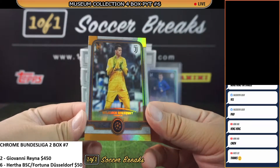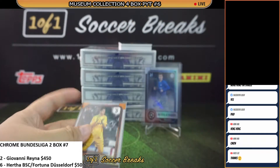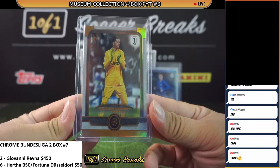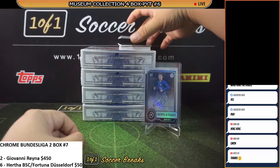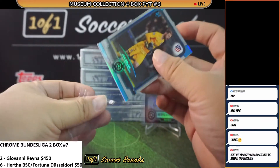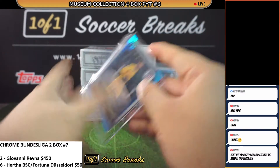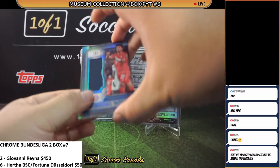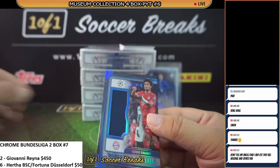How about a Jan Oblak, 36 of 75 for Atletico. And what a nice one there for Bayern Munich — we got a Sergei Gnabry, 12 of 75, Momentous Material patch. Congratulations.